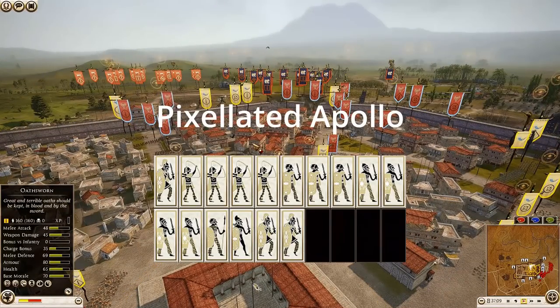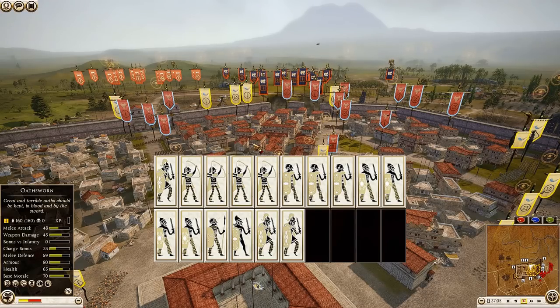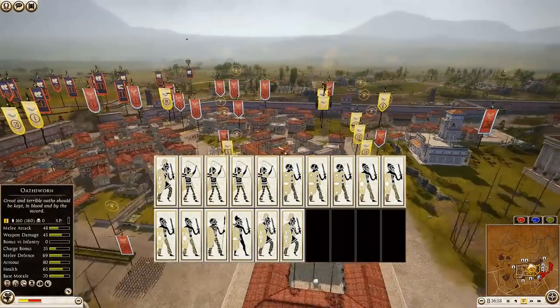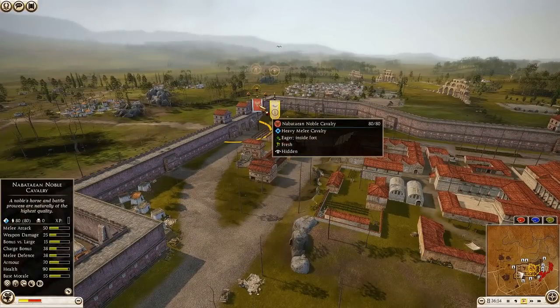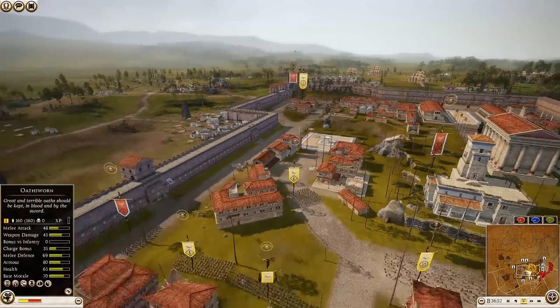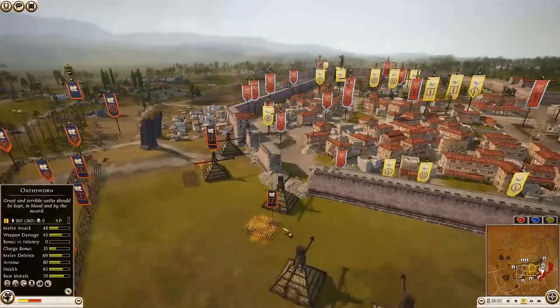And then we have Nervii, commanded by the one and only Pixelated Apollo. He has brought five units of Fierce Swords, three Celtic Warriors, three Osworn — one being his general — one Levy Freeman, one Naked Warrior, and four units of Gallic Hunters.